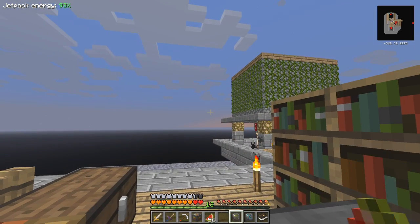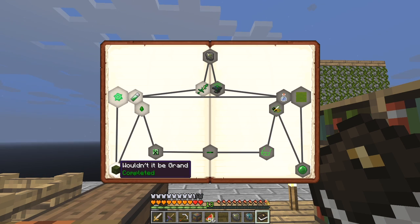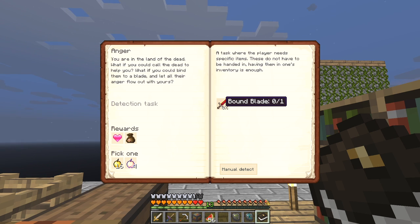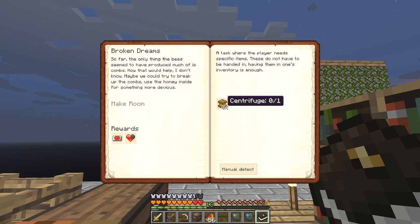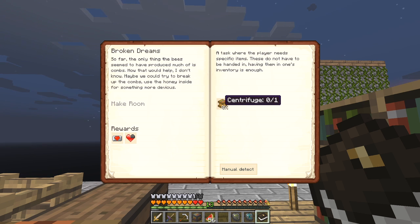Let's go back to the quest book and see what we've got to do next. We've got two more quests to do. First is 'Anger' — where I've got to make the bound blade, which is really good to have. The other one is 'Broken Dreams' — we've got to make a centrifuge. That's fairly straightforward, and we get three quarters of a heart and a heart canister.